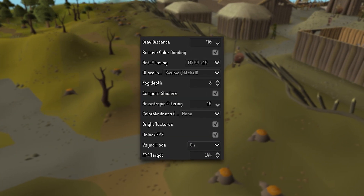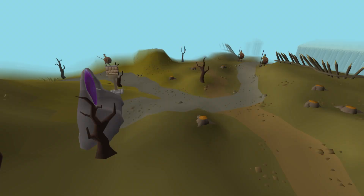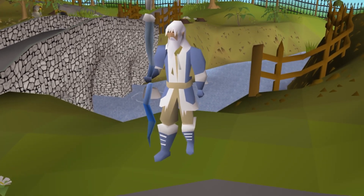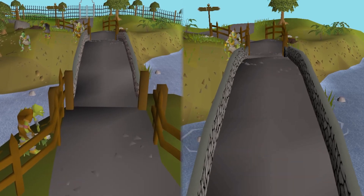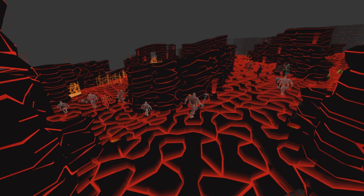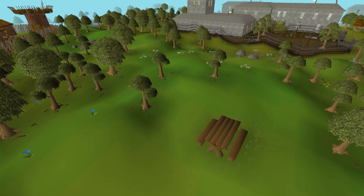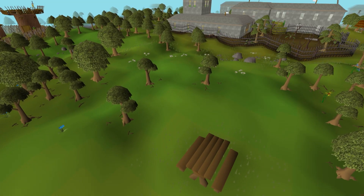Essentially, it turns the RuneLite client from being a CPU hog to using your graphics card to power the game. This allows for some amazing options on top of the base OSRS experience. It allows for improved draw distance to click on those faraway trees, and it has anti-aliasing to remove those sharp corners all over your character. It's essentially a buffed-up version of the default graphics.